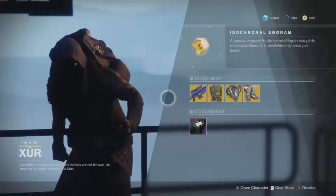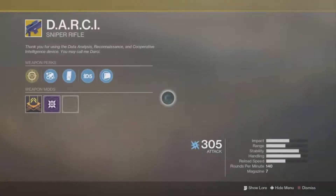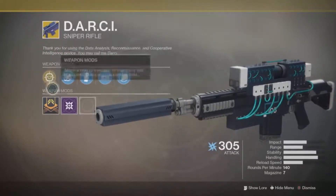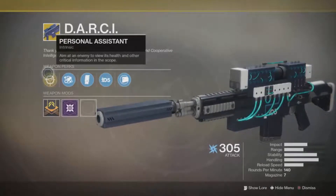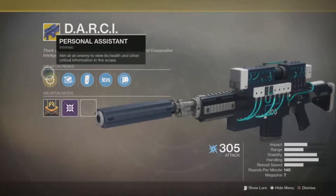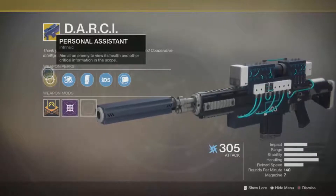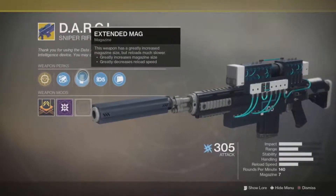For this week, Xur is selling the D.A.R.C.I. as his weapon of the week. It's an alright sniper rifle — I don't use it that much, I'm not a big fan of it, but it does work pretty well. It has Personal Assistant, which when aiming at enemies lets you view their health and other critical information in the scope, giving you health readouts and roughly their range.